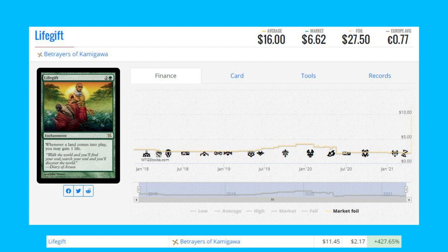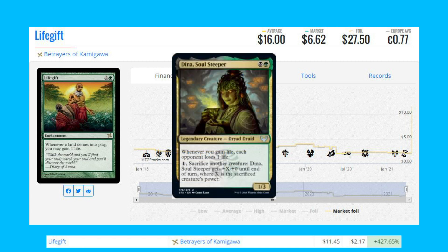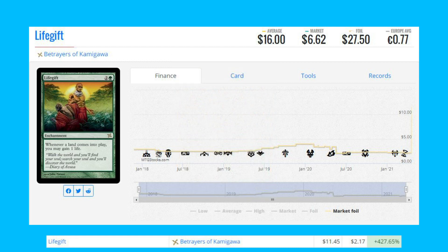The last foil on the list is Life Gift — yes, this card was on our list yesterday. It's from Betrayers of Kamigawa, and this rare is up 427% from $2.17 to $11.45. This card was actually talked about on Commander's The Command Zone, which gave it a little hype boost. It's also a card people want to put into a Commander deck — specifically an Aadena, Soul Steeper deck. It's a Witherbloom card released recently in Strixhaven.